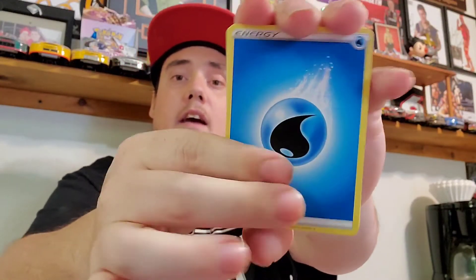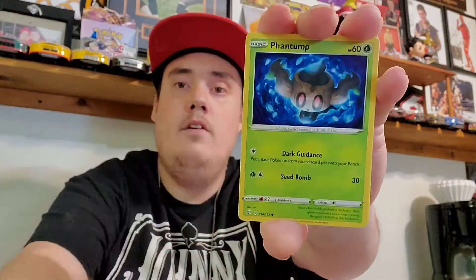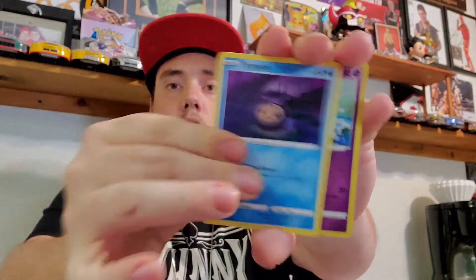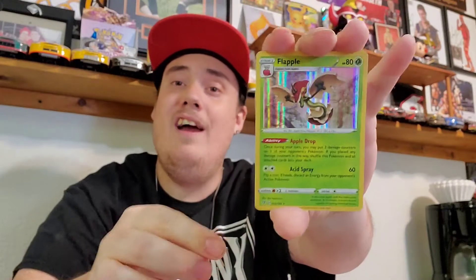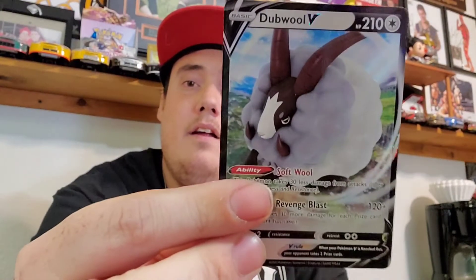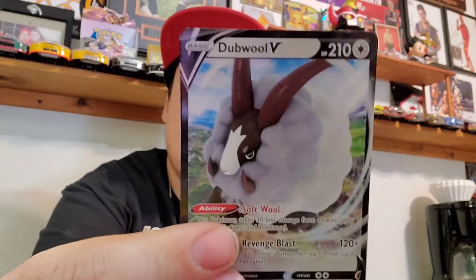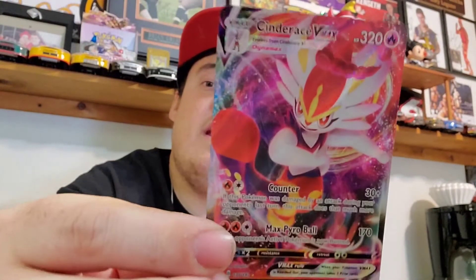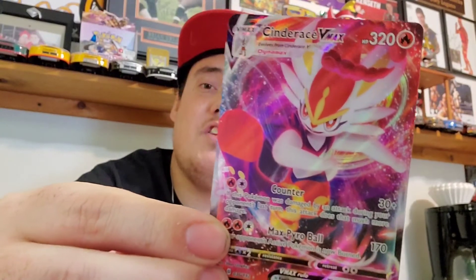All right, we have a Water Energy, Far-fetched, there's our Reverse, and we ended off with a Hollow Rare Flapple. Get a closer look at that. So overall we got a really good video going — we had a Dubwool V card, we had the Apple, the Flapple, and our biggest pull today, our Cinderace VMAX card. That is an awesome looking card.